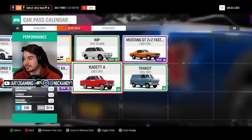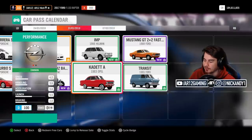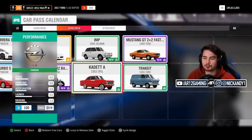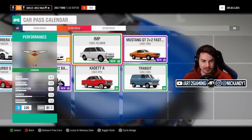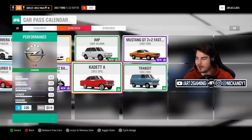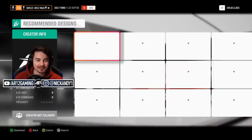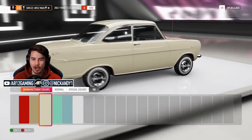The car pass for this week is actually kind of decent. On the surface you'd look at it and think these are both really boring cars, but both are very interesting in their own right. I wanted to start with the Opal Cadet, which you might remember from the Top Gear days — this is actually Oliver.